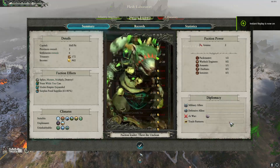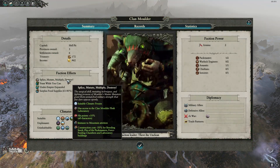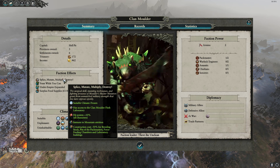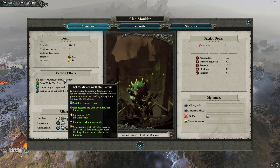Frat's faction effects give all your characters a 10% increase to their health, as well as immunity to mountain attrition — which makes sense as you will need to fight in the mountains of the north. On top of this, Frat's faction gets a 50% cost reduction to build breeding stocks, pits of the packmaster, force feeding chambers, and laboratory buildings.